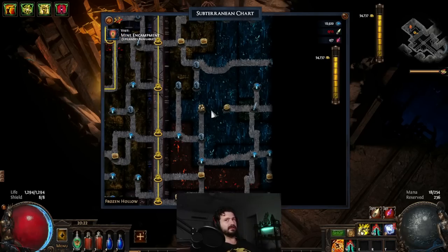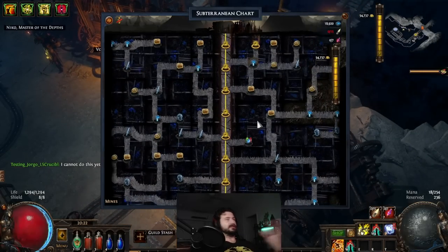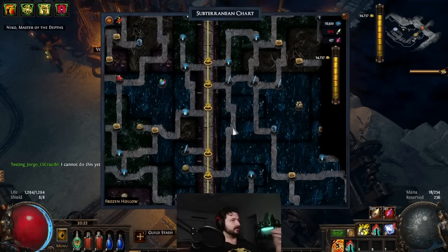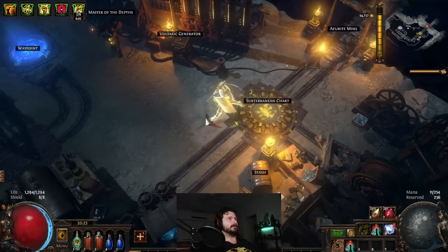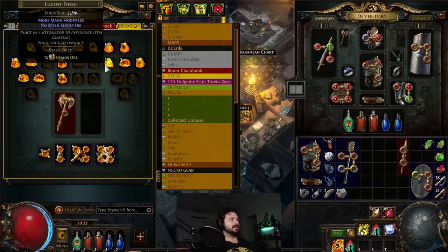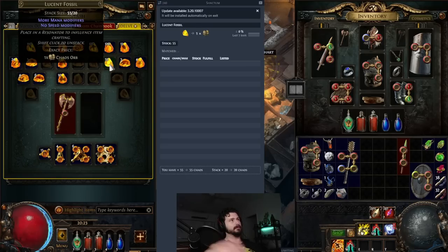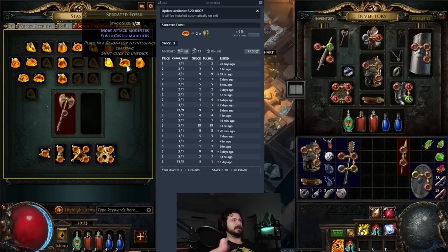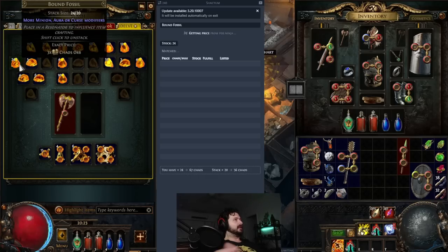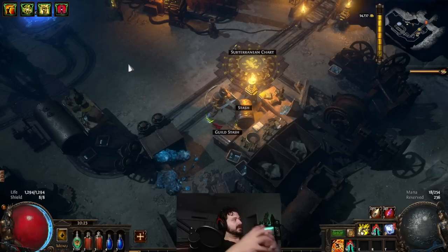One of the things that makes Delve exceptional is there are a few different ways to make currency. The first is really simple: you farm Delve, hit fossil nodes, collect fossils, break walls, pick up fossils, and dump them into your Delve stash tab. Then you sell them for however much they're worth. Lucents aren't selling for much; serrated might sell for a bit; shuddering sell for like seven chaos each; corroded sell for four; bound fossils sell for like two.